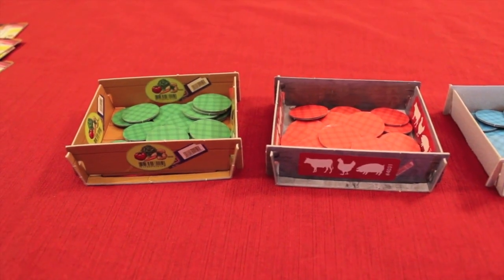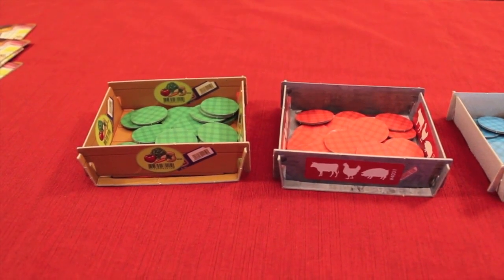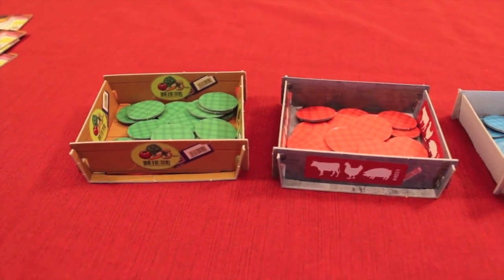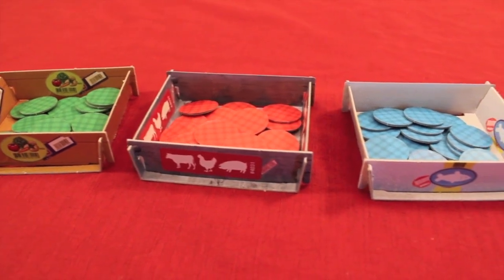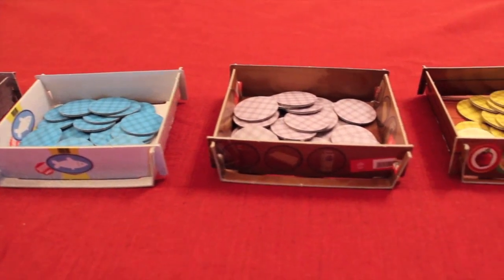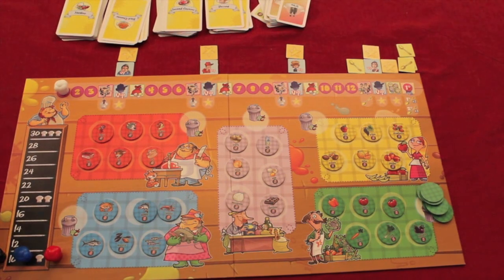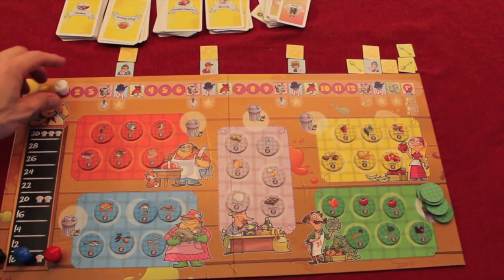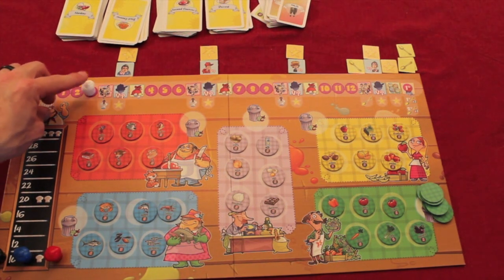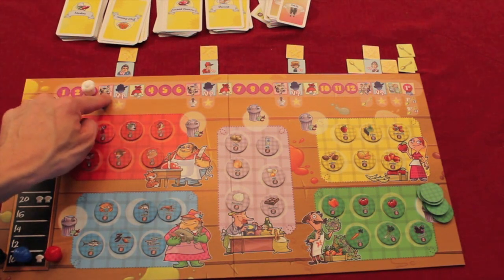Each store has its own compartment with nice components, all face down and shuffled, so when you pull items into the market you're not sure which one's coming in. On the left we have green vegetables, then red meat, blue fish, purple dairy, and yellow fruits and nuts. After each person takes two actions, play advances to the next month. Everyone goes around in turn order again for two more actions, then a third month — three months of two actions each, then the three scoring rounds.